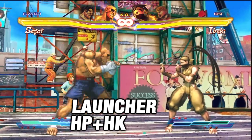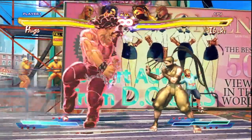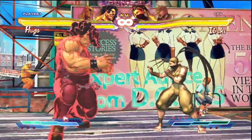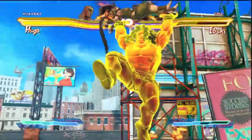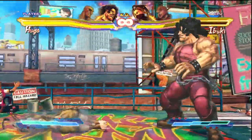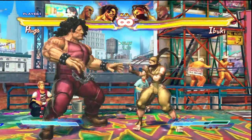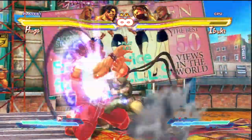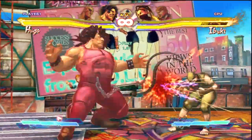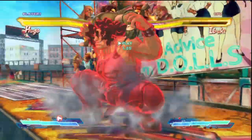A launcher is performed by pressing heavy punch and heavy kick with any character. This will send the opponent flying and bring in your partner just like the Cross Rush, but the launcher does not require the chain combo beforehand and has a unique property: the lower and middle portions of your character are actually invincible when performing a launcher. This can make for some extremely tricky close-quarter mix-ups. But if you guess wrong and your opponent chooses not to low attack, you're left wide open and will eat some very serious damage.